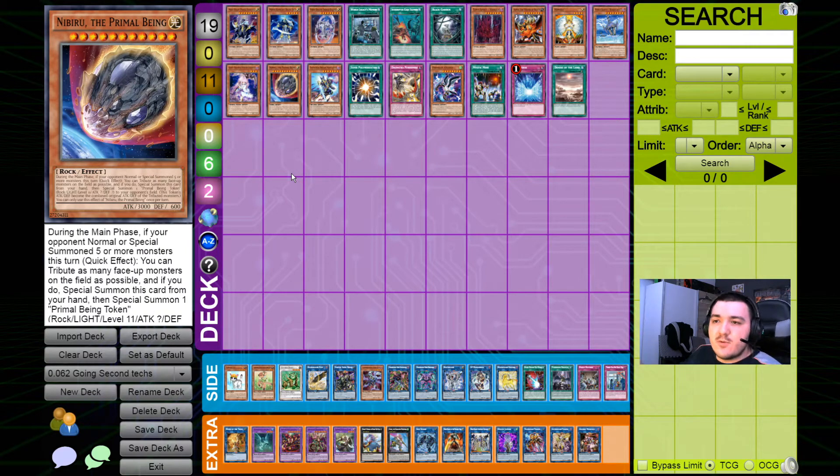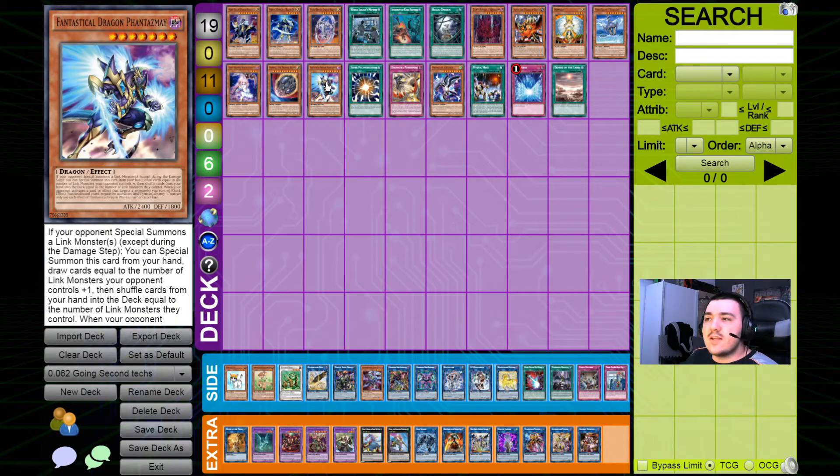Nibiru is of course extremely potent against combo decks going second. In this case specifically, I want to talk about the fact that you're not only placing a monster on your side of the field into a zone that Equimax is going to point to later on, but also the token — as far as I know you can choose where the token is going to be placed. So you can place the token above the actual monster zone in case your opponent is not going to be able to remove it by himself, and you might actually profit off of that token being pointed to by Equimax at a later point in the combo.